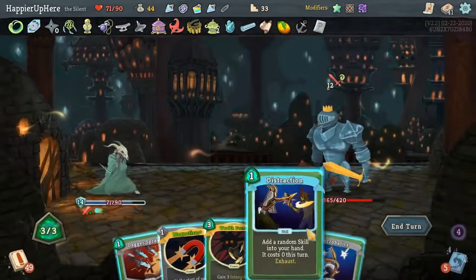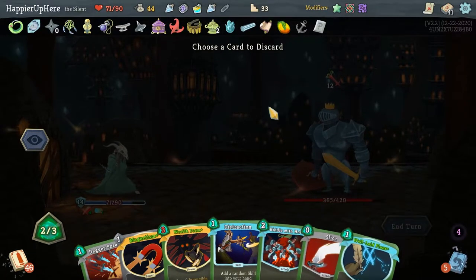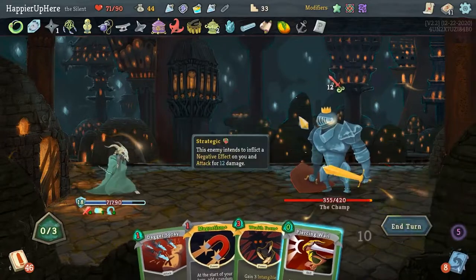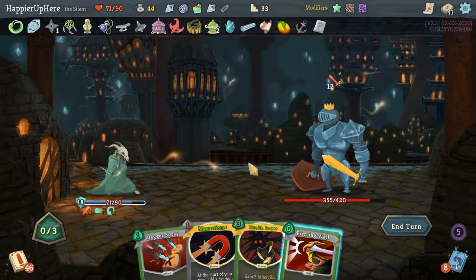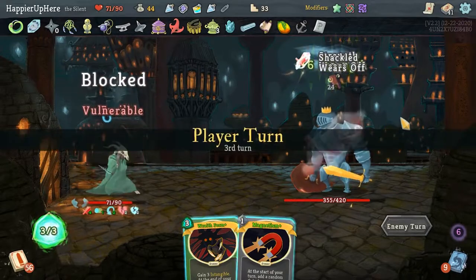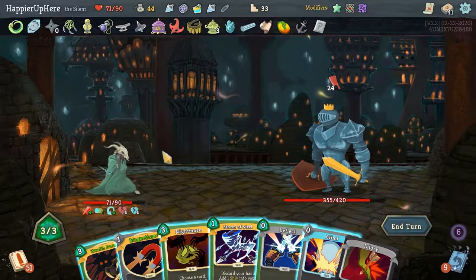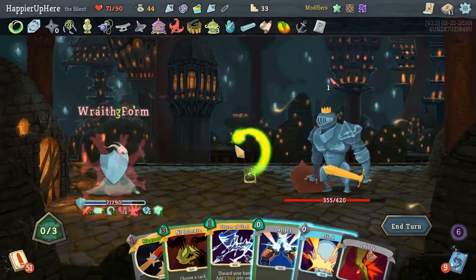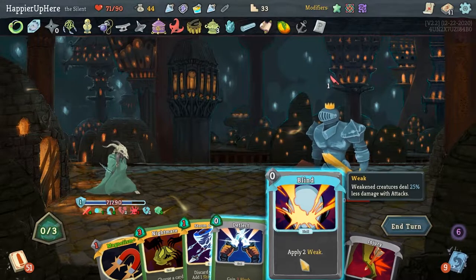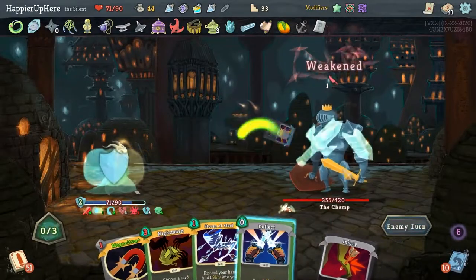Well-Laid Plans then Distraction, Piercing Wail probably not necessary. Let's keep the Wraith Form and Magnetism — I'd like to play Magnetism, sometimes I get a Mind Blast out of it. I'm worried I have to do Wraith Form with no way around it. Wraith Form it is. Should I Nightmare the Wraith Form? I'd have to use it here. I could have used the Ghost in the Jar but fine.